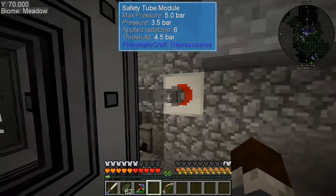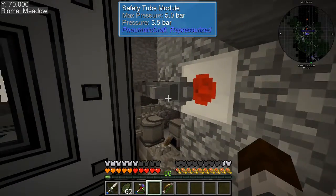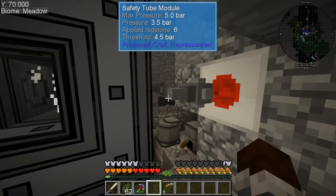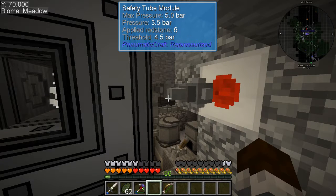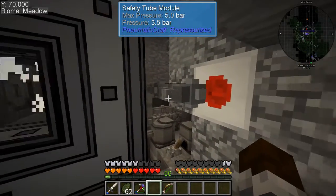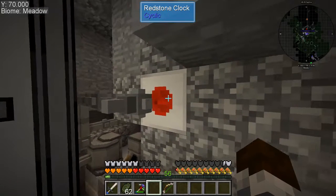I assume they'd despawn — I didn't think they would though. But I got the safety valve to work. If you look at it without anything in your hand, it'll tell you the redstone level and the threshold. It starts off at seven or seven-point-five, which is obviously way too high because it blows up at like five to six. You have to apply redstone to it to lower it. I applied six redstone and it's down to 4.5, which is just under explosion radius.